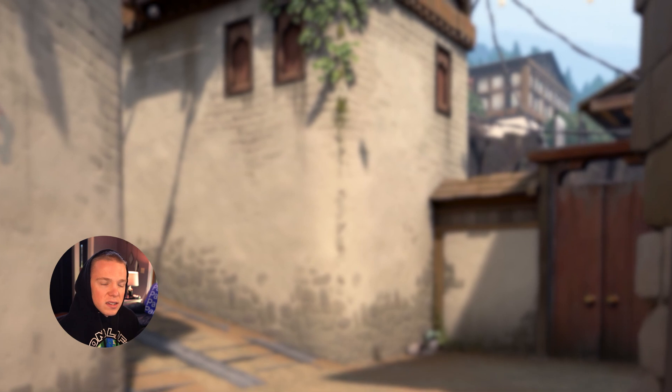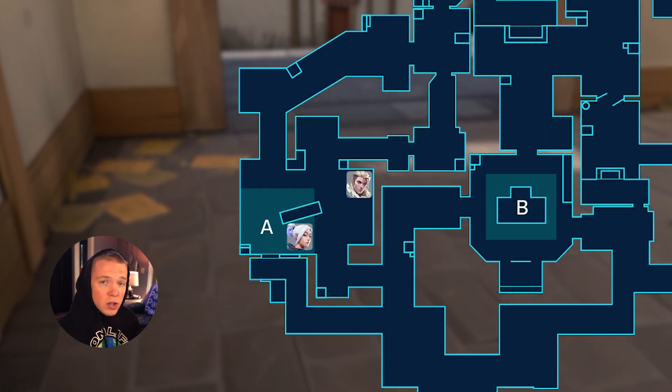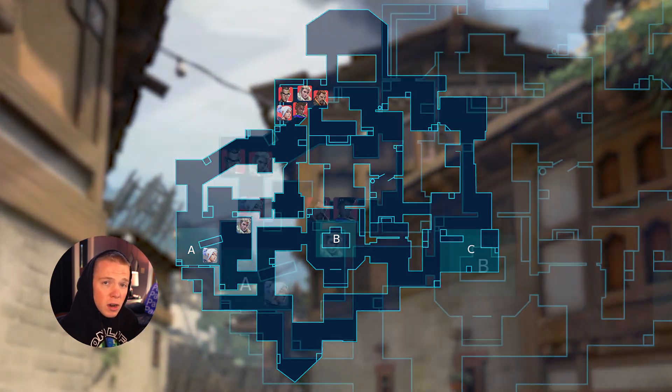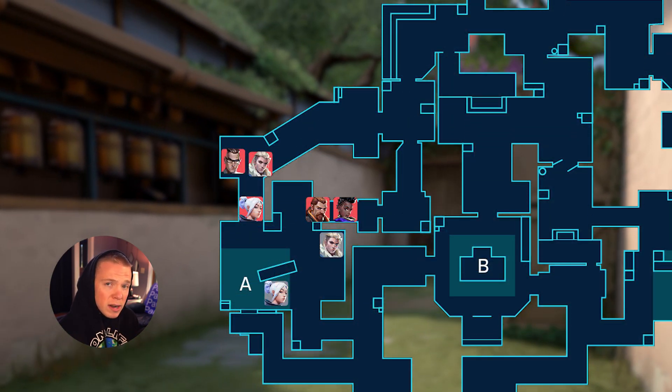Let's go back to the example I used earlier, where your team can't hold a site to save its life. We'll use Haven in this instance. The two players anchoring A — Sova and Jett — are sitting on the back of site and graffiti from the moment the round starts up until the attacking team is ready to execute. But what's inherently wrong with this? The answer is that the two players anchoring A site aren't fighting for map control.